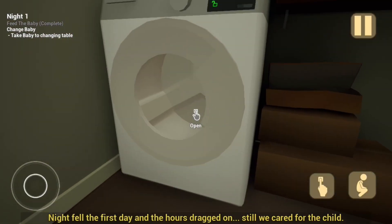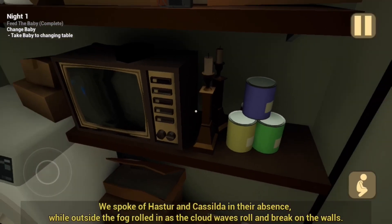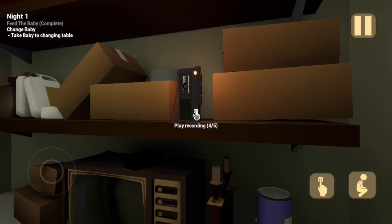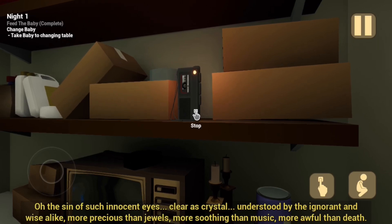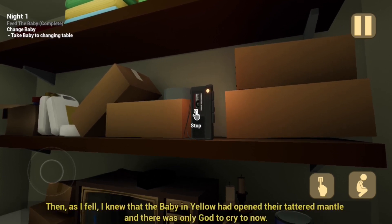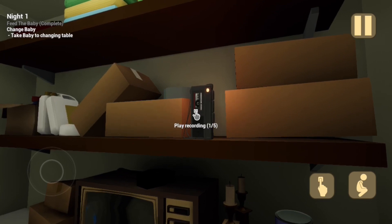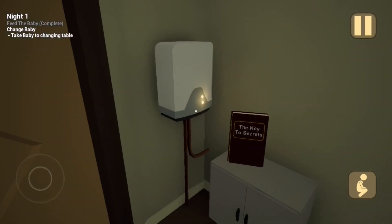'Still, we cared for the child. There was no pastor in Casilda in their absence. While outside, the fog rolled in as the cloud waves roll and break on the walls. Oh, the sin of such innocent eyes. Clear as crystal. Understood by the ignorant and wise alike. More precious than jewels. More soothing than music. More awful than death. Then, as I fell, I knew that the baby in yellow had opened their tattered mantle. And there was only God to cry to now.' That was a bunch of baloney to me, but maybe it was a past babysitter who got consumed by the baby.